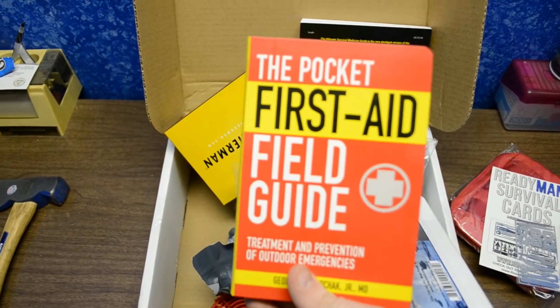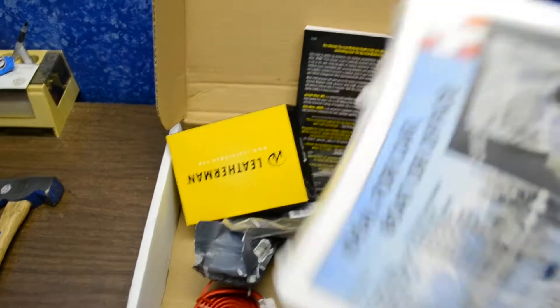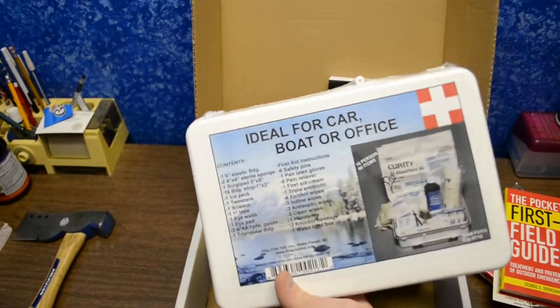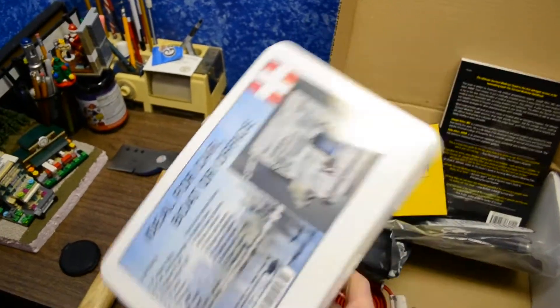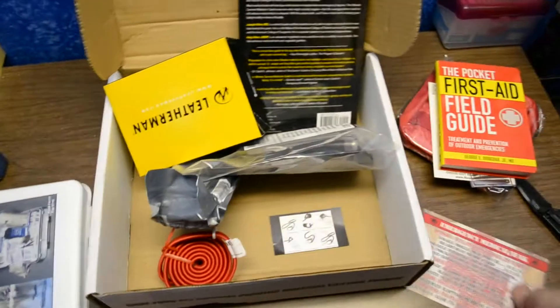The next item is a pocket first aid and field guide. Books are so good — there's so much knowledge and power in knowledge. After that is a first aid kit, which is pretty obvious. I'll compare this one to the one I currently have and see if I can condense them into a really good one.